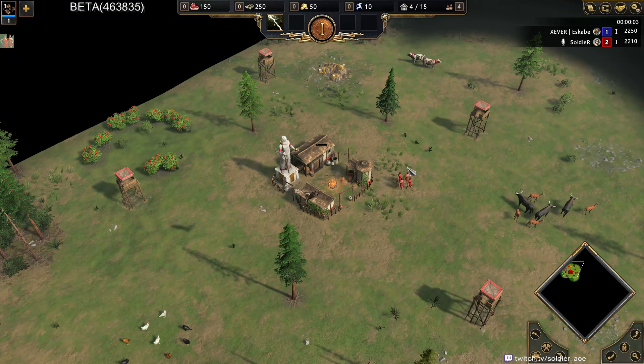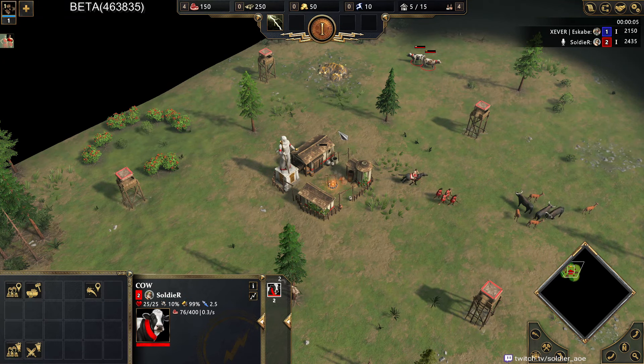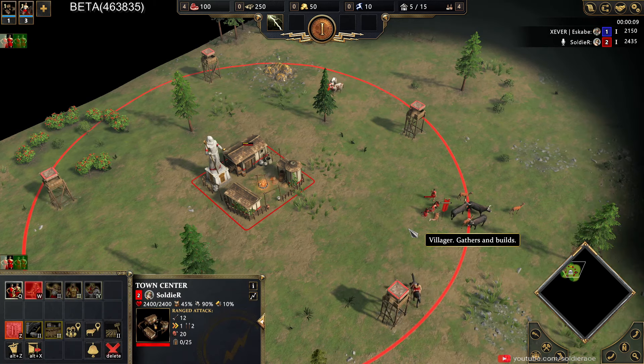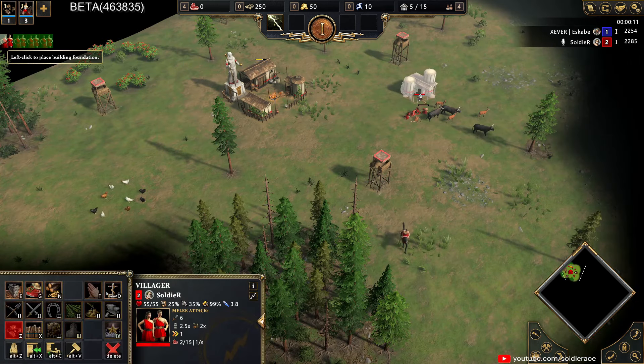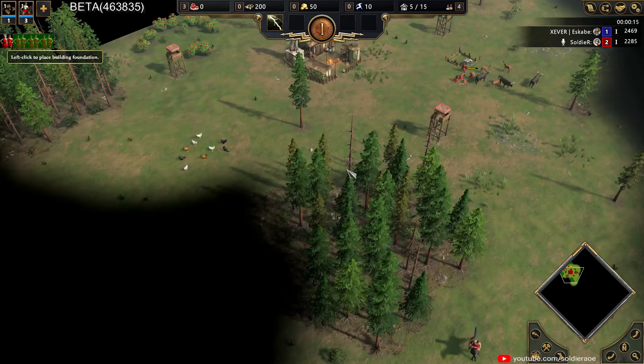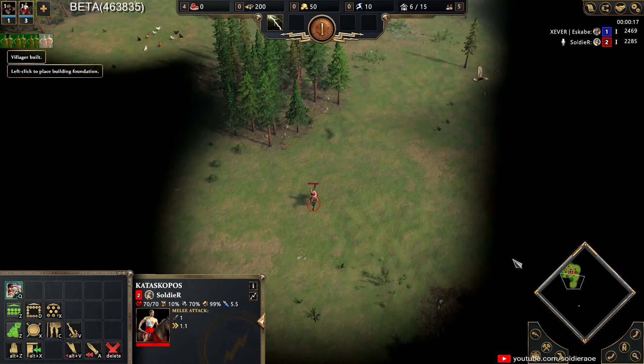What's up guys, welcome to Highland where we are going to be battling for the water as well as the land. This is a hybrid map I recall very well from the old days playing Age of Mythology, and I do remember that you want to go for the water pretty early on.